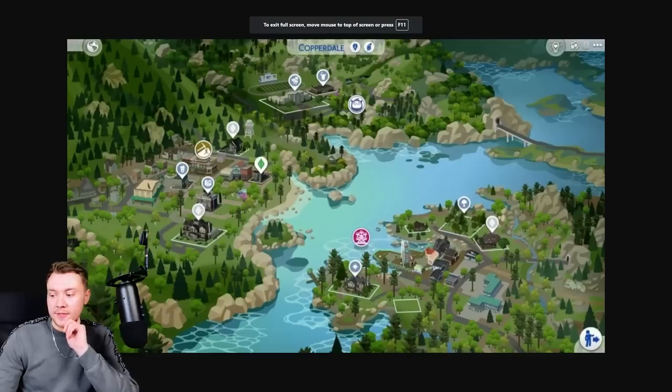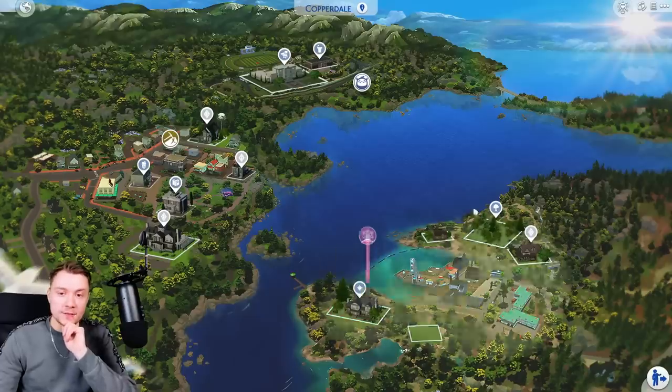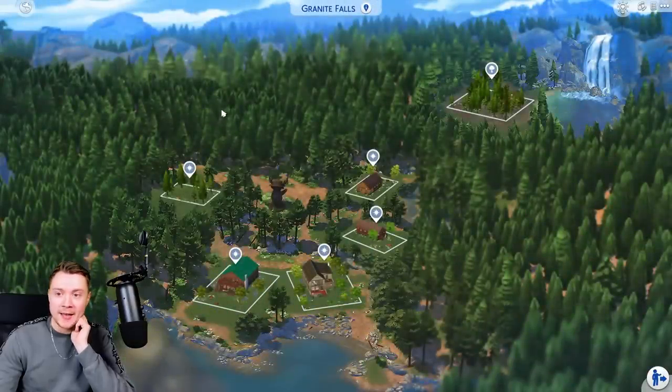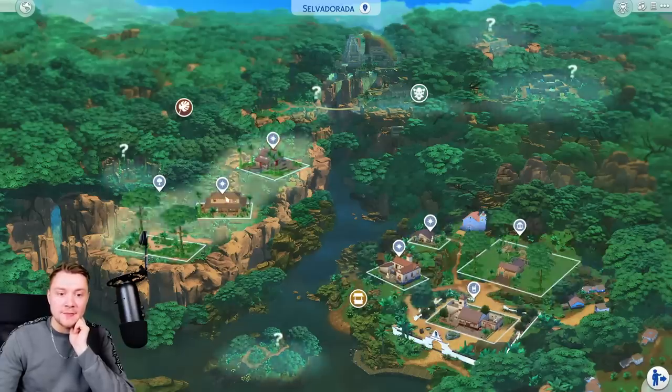If you look at the original Copperdale map, you can see how bland it looks, and then compare it to this one — it feels a lot more crisp and like a proper world in the game. Moonwood Mills has been redone. I love the way this one looks — it's like a watercolor piece. Even Granite Falls, that one old pack that none of us ever use, has been done proper nice. Salvadorada — look at that. Absolutely stunning. Absolutely love this one with a passion.